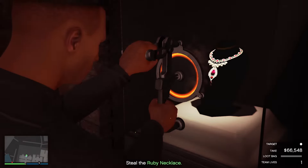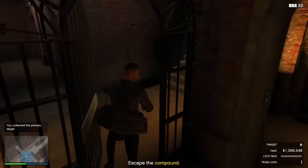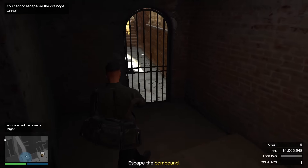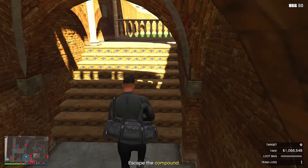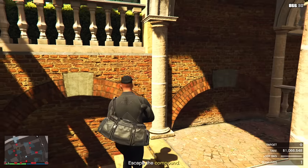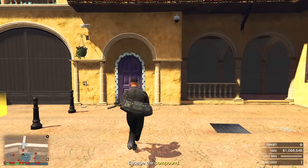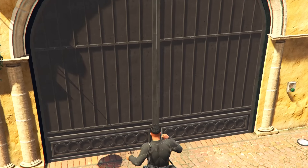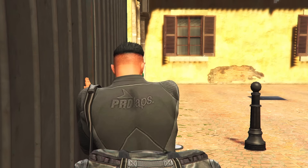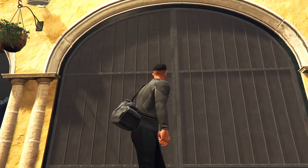Now that we've collected the primary target, we need to get the secondary loot to fill up the loot bag. Follow the route I take to make your way safely out of the compound without getting detected. If you open the door and see the juggernaut close, just walk forward to this point and jump over the wall. Now stay out of the guard's vision and run towards the yellow circle. We want to get the secondary loot so you get more money and complete the elite challenge.